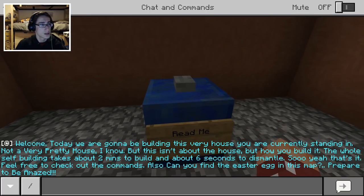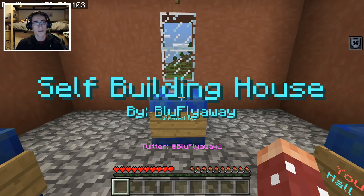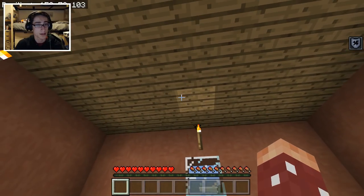So welcome — today we are going to be building this very house you are currently standing in. Not a very pretty house, I know, but this isn't about the house, but how you build it. The whole self-building takes about two minutes to build and about six seconds to dismantle. Feel free to check out the commands, and can you find the Easter egg in this map? This was created by BlueFlyway — that is his Twitter, and it will be in the description below, so go check him out as well as a download link to the map.